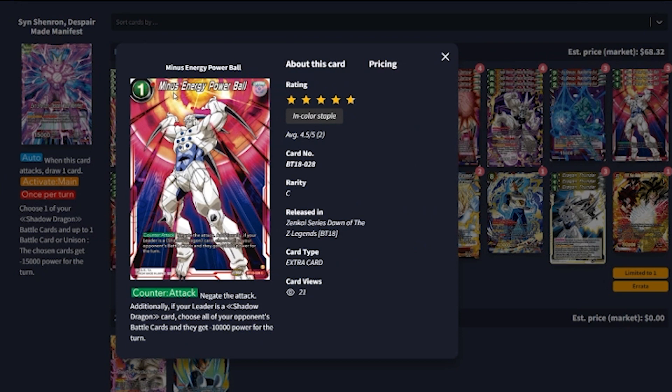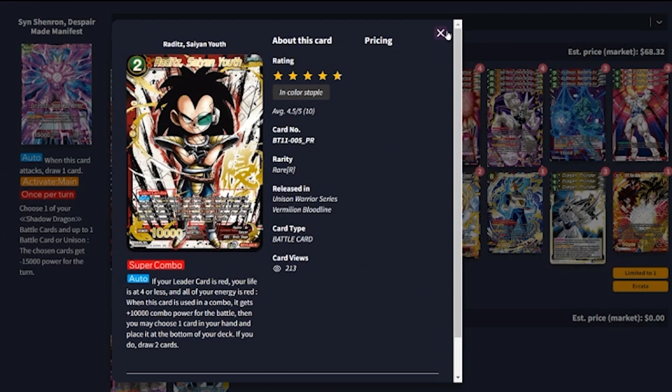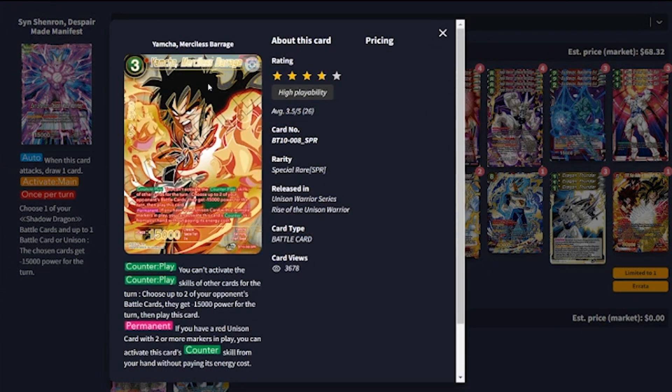For tech, I chose to test the minus energy power balls. It was kind of a toss-up between this and Violent Raise — I think Violent Raise is probably overall a little better because it completely eliminates your opponent's ability to continue swinging. But minus energy power ball chooses all of your opponent's battle cards and they lose 10,000 power for the turn, turning a field of 20,000 or 15,000 into 5,000 or 10,000, making your opponent waste resources. I played three of these and they did pretty well in testing. For super combos, we run four Radditz for consistency, two Testing the Opposition for late-game defense, and three Yamcha Merci's Barrage because we're unison-heavy and want to negate incoming threats.